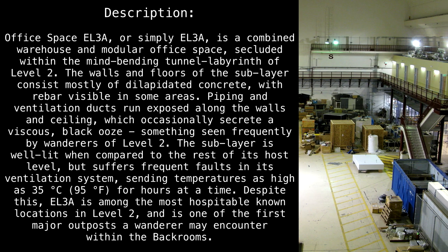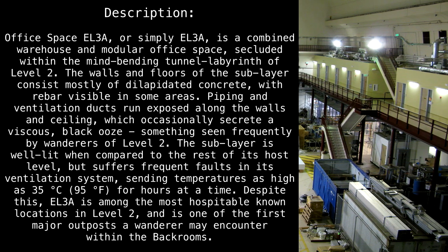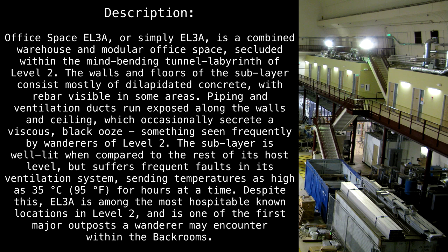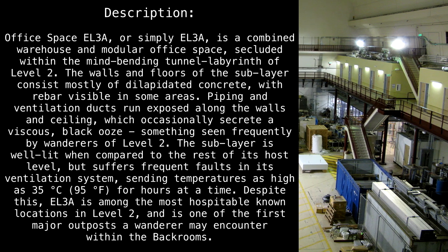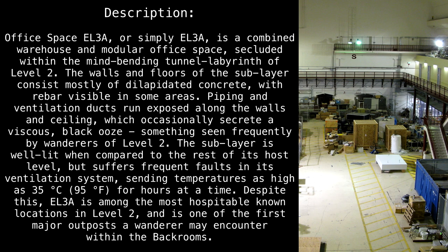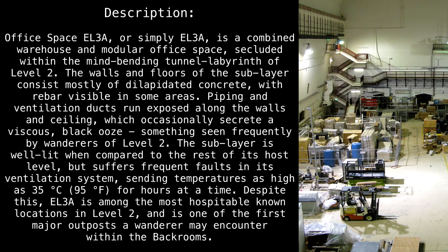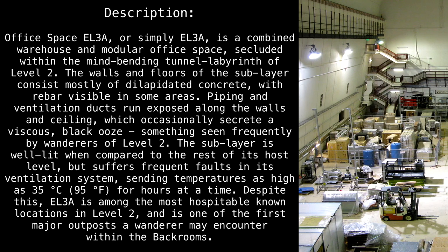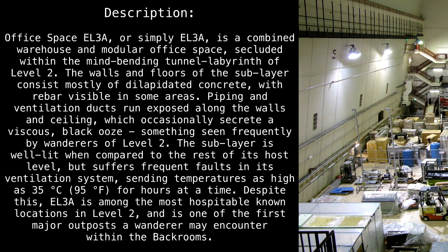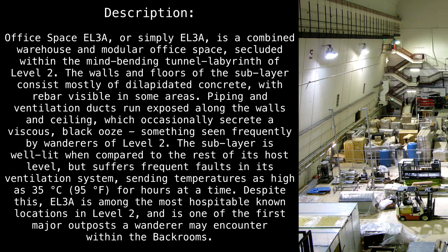Office Space EL3A, or simply EL3A, is a combined warehouse and modular office space secluded within the mind-bending tunnel labyrinth of Level 2. The walls and floors of the sub-layer consist primarily of dilapidated concrete with rebar visible in some areas. Piping and ventilation ducts run exposed along the walls and ceiling, which occasionally secrete a viscous black ooze, something seen frequently by wanderers of Level 2.